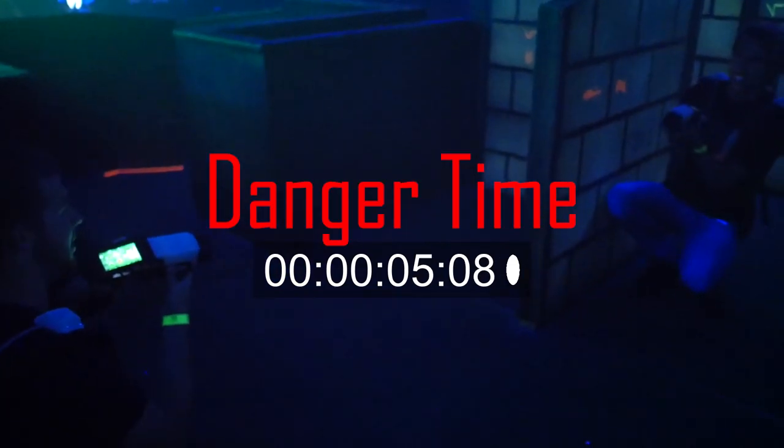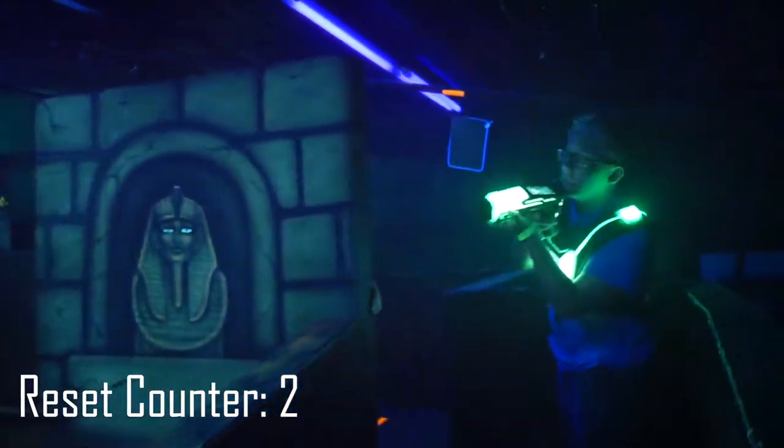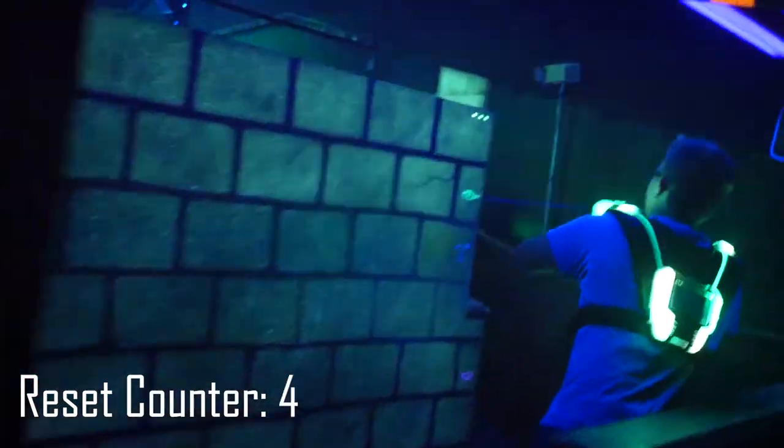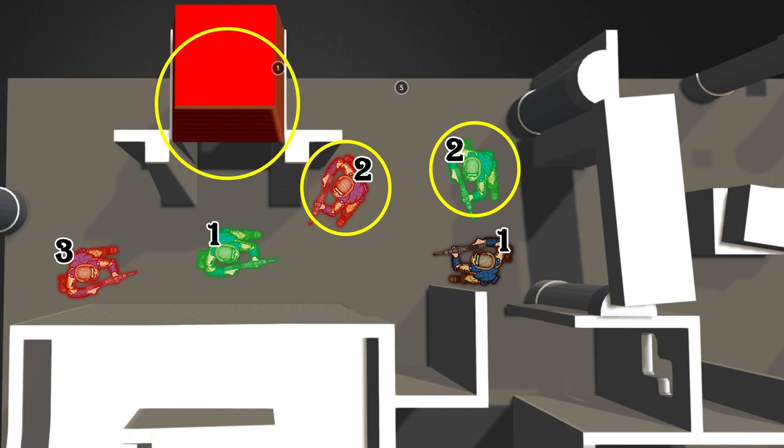For the second 4 seconds, which we will call danger time, you can be reset. Resetting means you can tag a player during their danger time if you hit a different target as your most recent tag. For example, if green one tags red one, then he can reset red one by tagging red two, green two, or the base — as long as you tag something else, you can reset a target in their danger time.